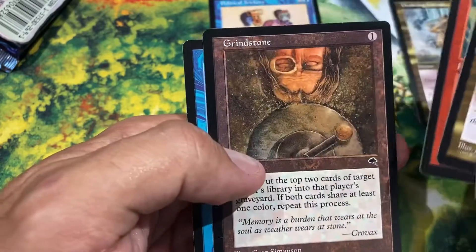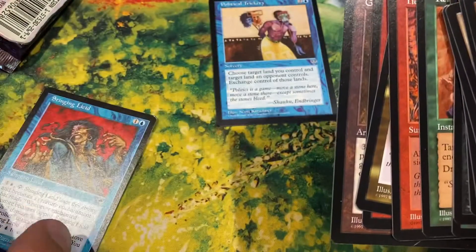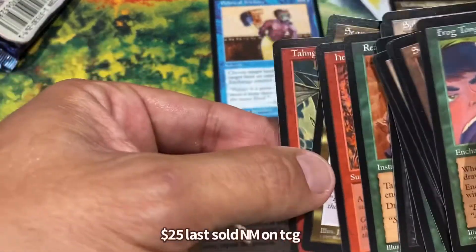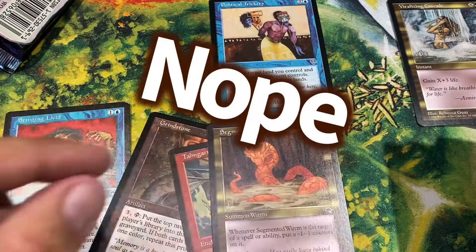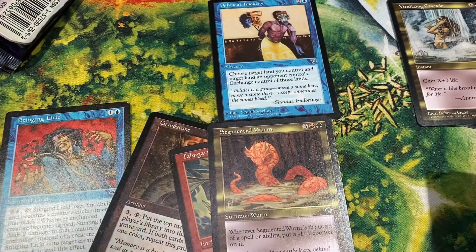Tongrath's Rage, Grindstone — that's a good one. I'm not sure which is my rare; I would assume it's going to be Segmented Worm. Not that great. But I'm very happy with the Grindstone, so I think we're gonna call it a win.